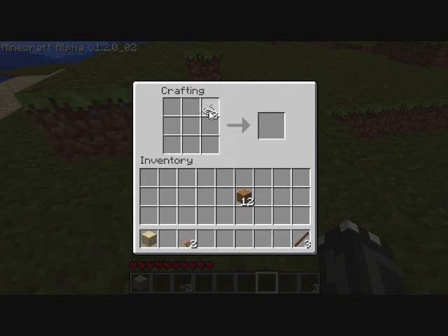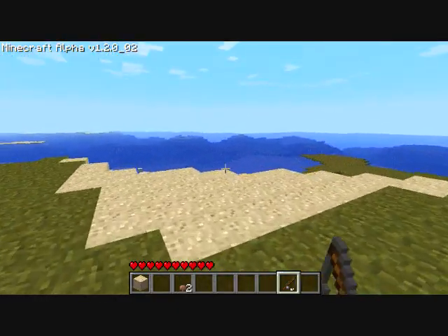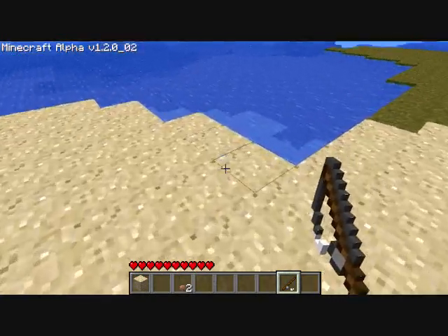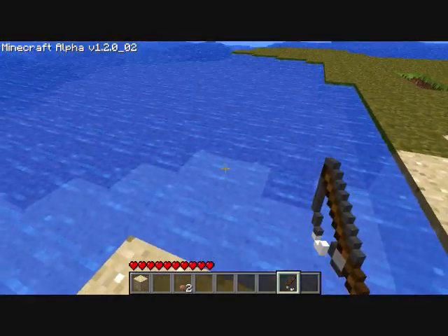Hey, that cow said my name! So the fishing pole is that shape. Alright, let's go catch some fish — some scary fish. I'm not sure if the scary fish can only be caught in the nether. Let's just see.